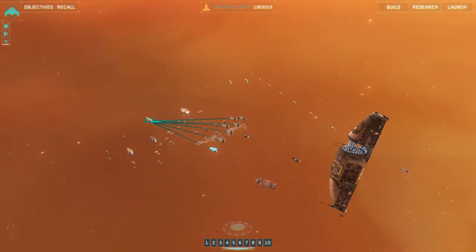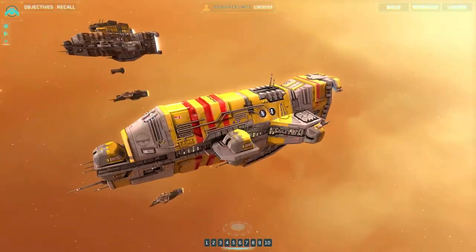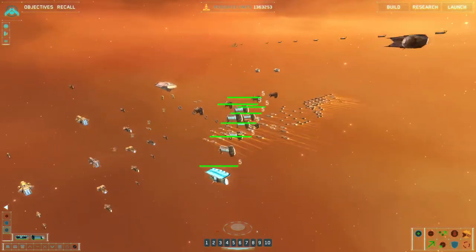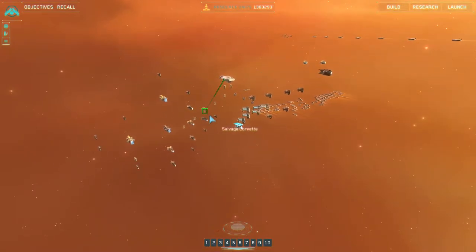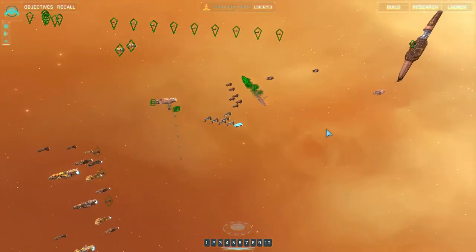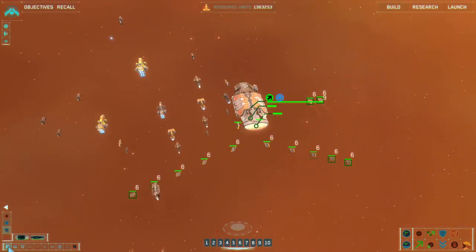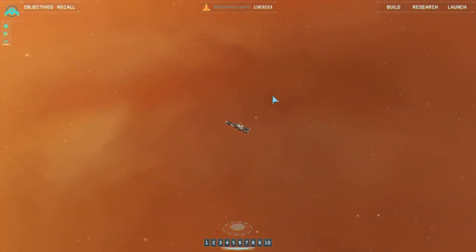Group 5 reporting, repairs initiated. Standard check — Tadden Cruiser. Anything left behind? Doesn't look like that. Group 6 copies, new formation acknowledged, coming into dock. Group 6 reporting.